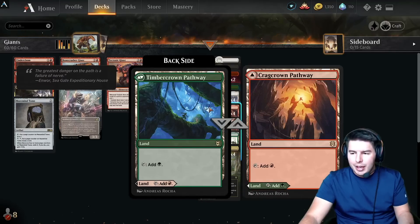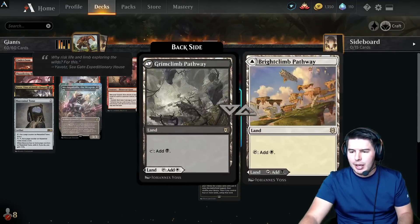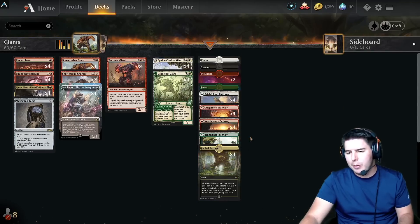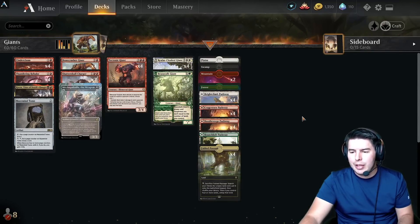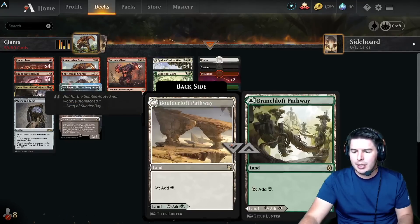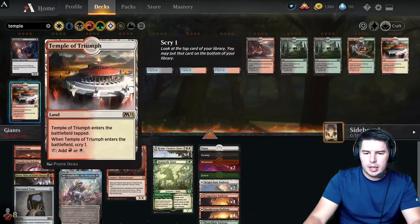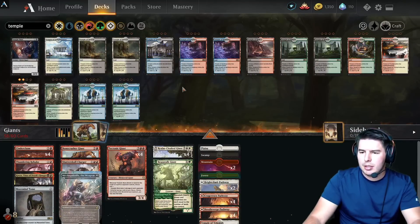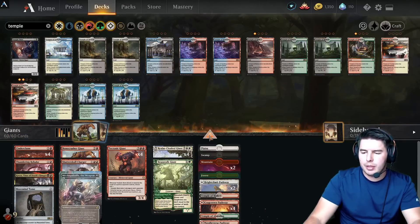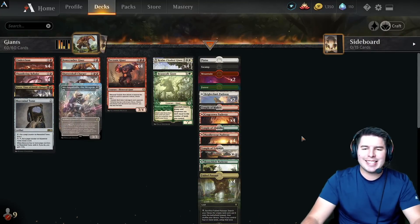With four colors we get to play all the pathways — Needleverge Pathway, Cragcrown Pathway, and others with red mana. We have quite a few red sources, but actually that's definitely not enough. Let's trim here, add some temples including the red-black one, and now we have enough. Let's jump to the gameplay and see how it does.